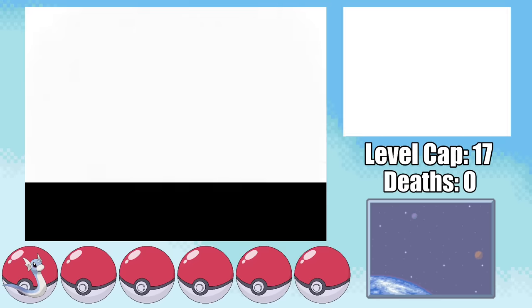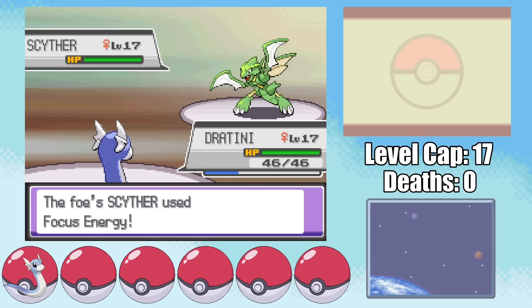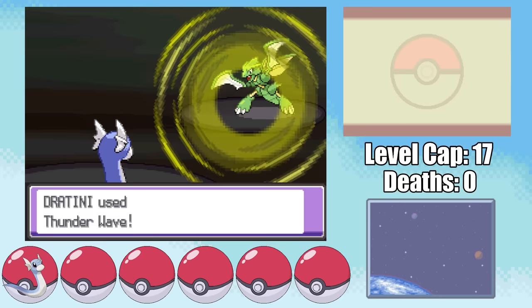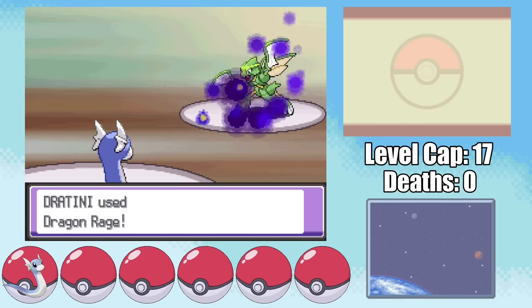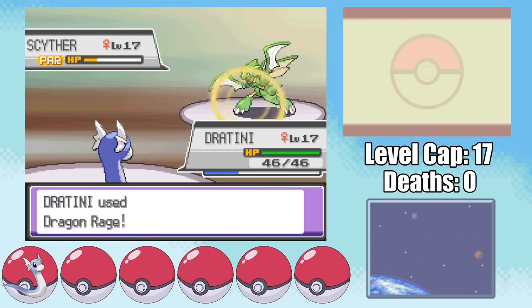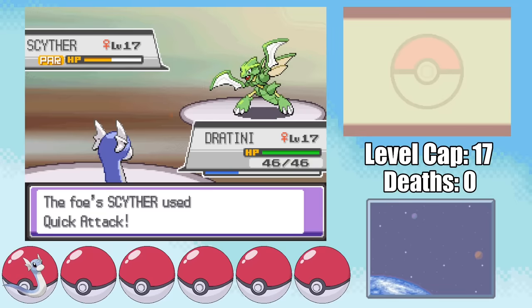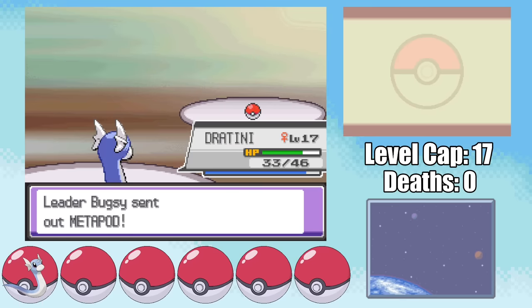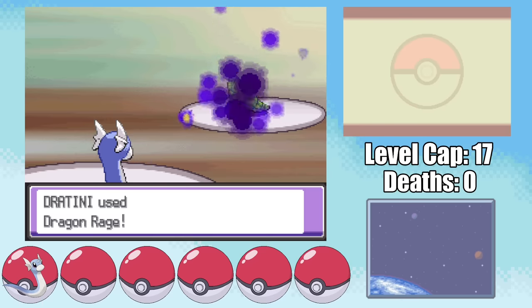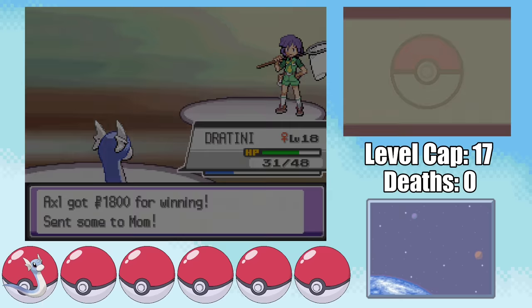We can't one-shot Scyther with Dragon Rage. Since it doesn't see a KO, the AI goes for a random move, and we just have to hope it doesn't go for U-Turn, since that would lose us the run. Luckily, it goes for Focus Energy, allowing me to fire off a Thunder Wave to paralyze it. This way, if it swaps out with U-Turn when we Dragon Rage it, we'll still be faster when it comes back. However, because of that Focus Energy, it does have an increased chance of getting a critical hit with U-Turn, which would lose us the game on the spot. But Bugsy just goes for Leer, completely throwing the game, allowing us to take out Scyther the next turn. We can easily handle Bugsy's Metapod and Kakuna with a couple of Dragon Rages. We got pretty lucky that Bugsy didn't just U-Turn right away, but we don't really have the luxury of safe strategy with a single Dratini.